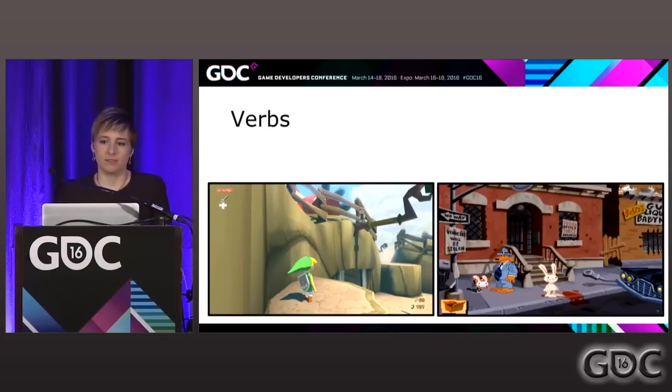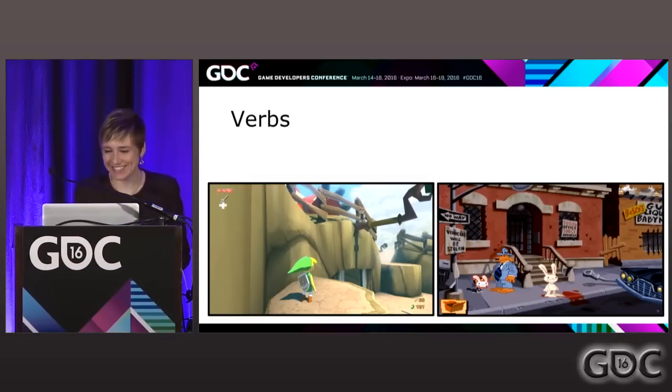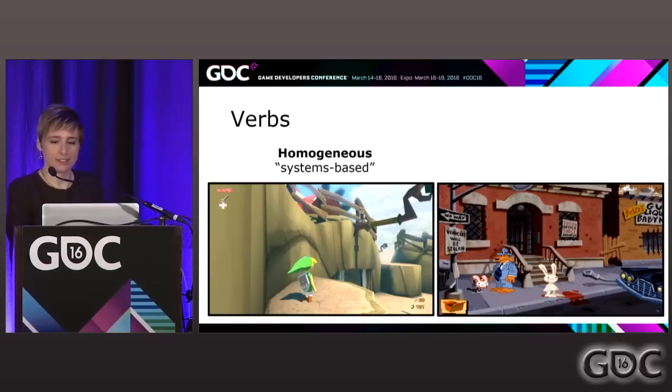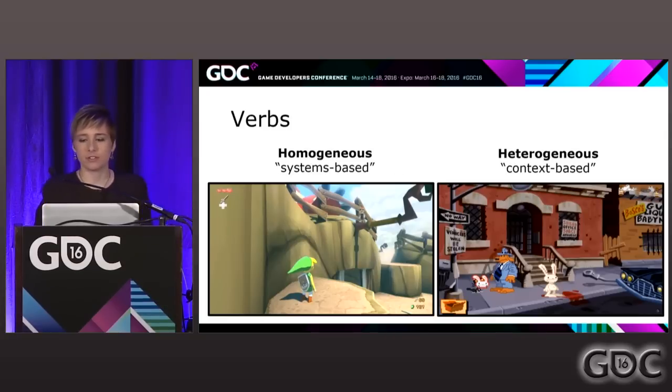I want to focus on verbs. In level design, you kind of have two camps of types of player verbs. I have two games up here — Legend of Zelda: Wind Waker and Sam and Max Hit the Road — which are two very different games. I landed on 'homogeneous verbs' — the systems-based verbs — and 'heterogeneous verbs' — the context-based verbs.